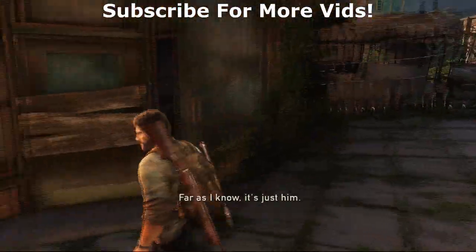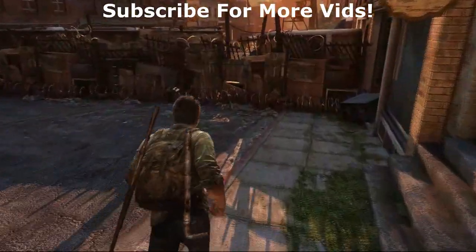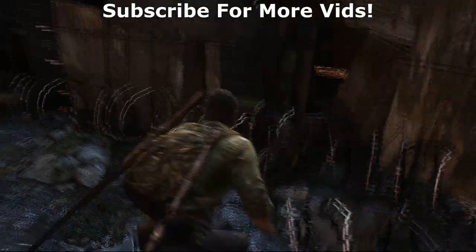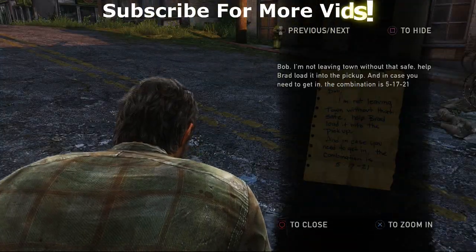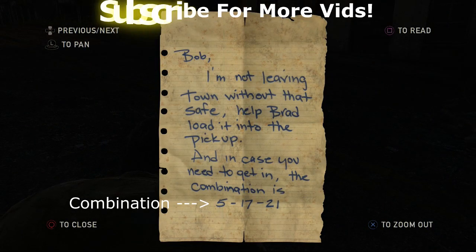As soon as you go around here you'll see 'that's Bill's handiwork' — when you're around that little fence area with all the barbed wire. And as soon as you go over here, you see this little note that's on top of the barbed wire. Go and pick that up. It says 'Note to Bob.' Now as it says right there, as you read it, it says 'I'm not leaving town without that safe.'